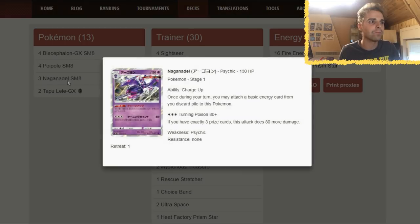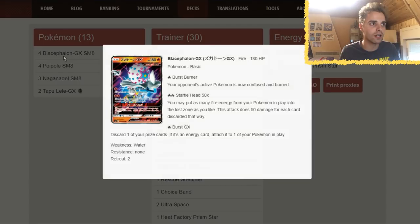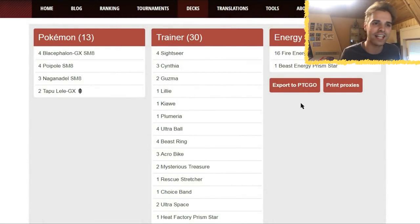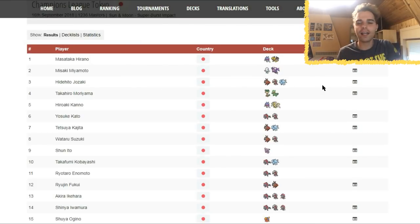Naganadel has 130 HP and only 1 retreat cost. Blacephalon has a 2 retreat cost, so if you can't use Startling Head, rely on Burst GX — you already take a prize card with that. Blacephalon/Naganadel is also a deck we need to look forward to. We've covered the spread deck with Malamar, which is better than the current Shiny Lugia version. Next is Blacephalon/Naganadel, and then Lycanroc GX with Buzzwole.